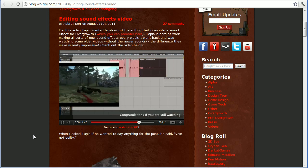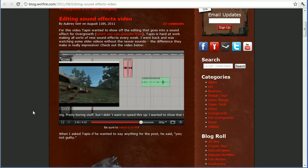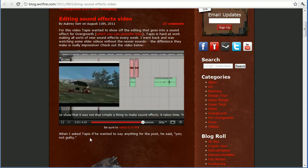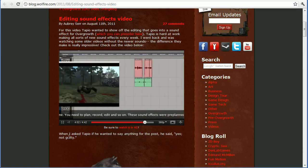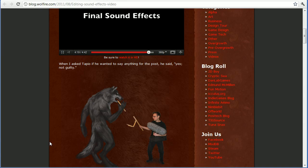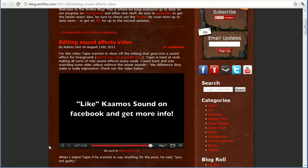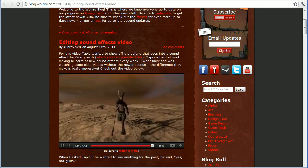It's very interesting especially if you're interested in sound. At the end, Aubrey writes that when he asked Tapio if he wanted to say anything for the post, Tapio said 'not guilty' — I think he's making a joke, like when a jury asks how do you plead and you say not guilty, meaning it's not his fault. It's just a weird joke. Cool video though — check it out if you're interested.